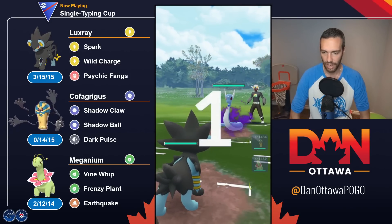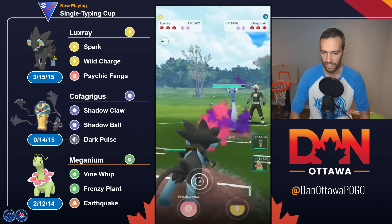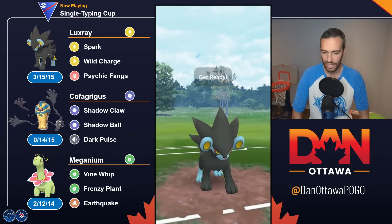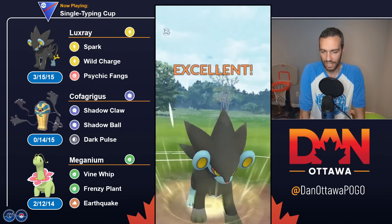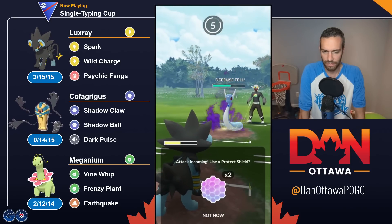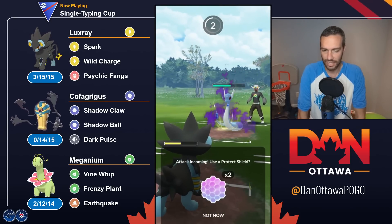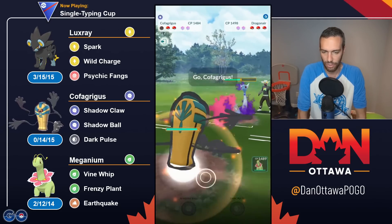Dragonair. So this is why I would also not run Luxray — you are double weak to Dragonair. Electric is resisted and Grass is resisted. So I was like, oh, this is a flaw in the team. And Luxray sucks, so I think I end up switching it next matchup. It's not good, and it was a huge flaw for this team.